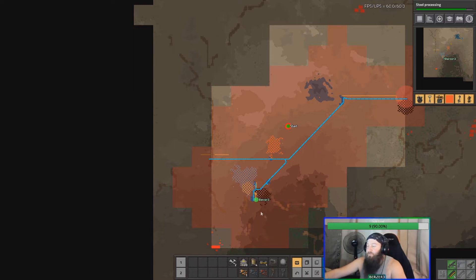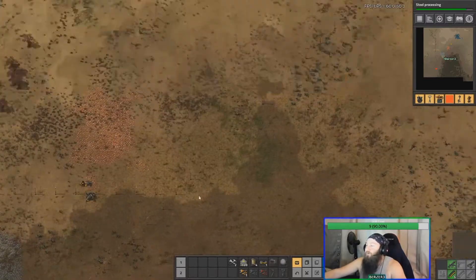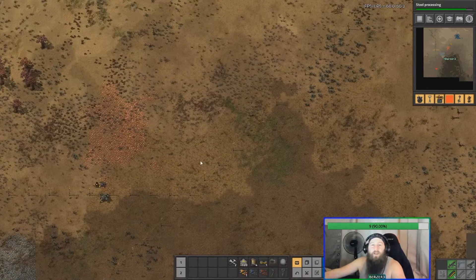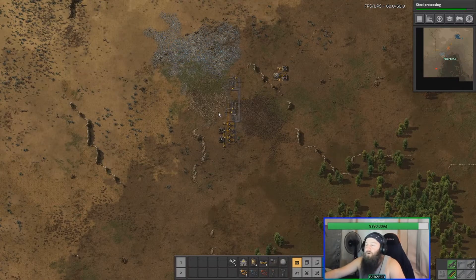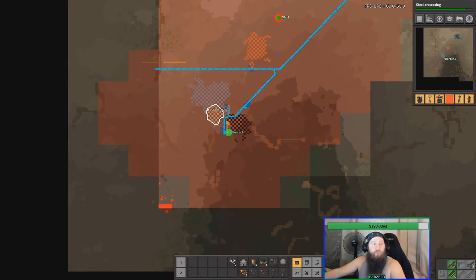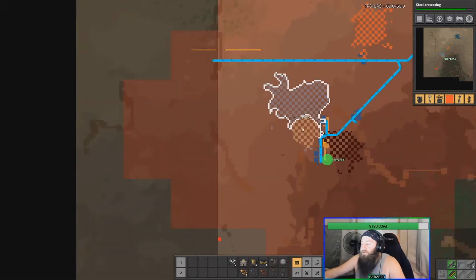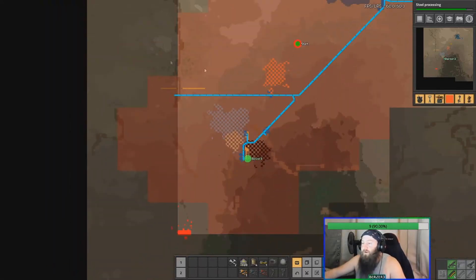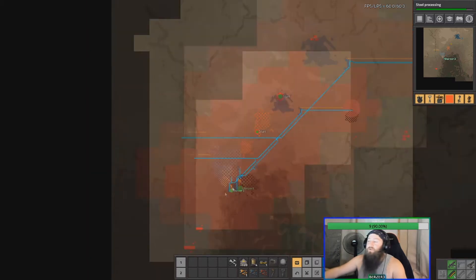One of my stream viewers was mentioning I should be building stone bricks to walk on because I have such a long walk to my power. I laughed at that because that's actually one of the things I'm trying to do - I'd love to have my base completely concreted, which is a goal I've never really accomplished. One hour in and that's what we're working on. My real-life power is flickering - I'm in the middle of a storm right now. Hopefully in another hour I can have proper smelting set up and a little more defended, and start expanding to larger resource patches.